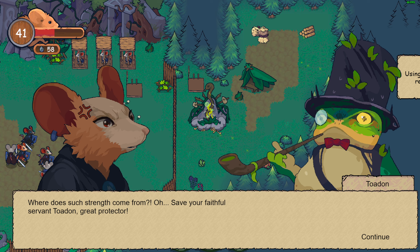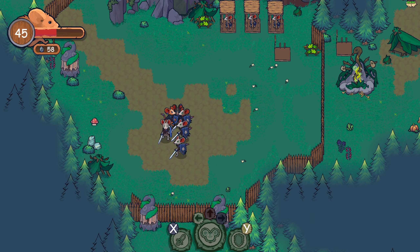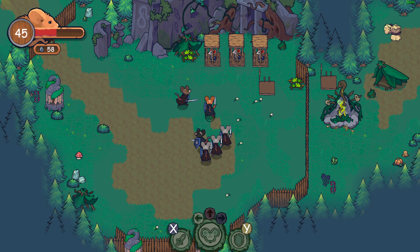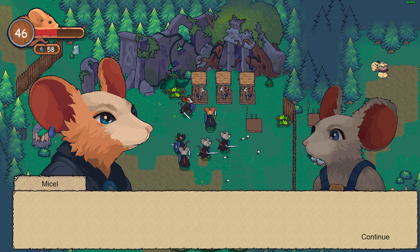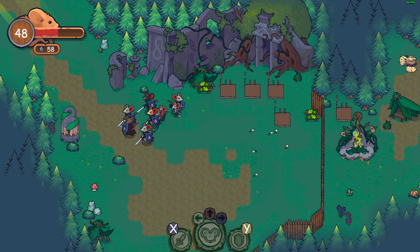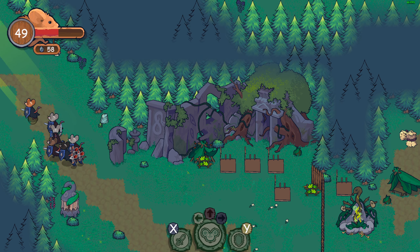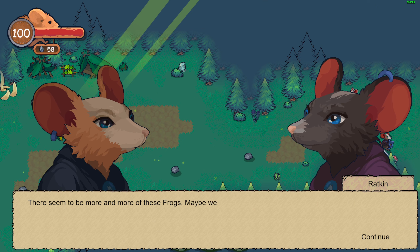Where does such strength come from? Save your fate, servant. Hold on great protector — where is this bloodthirsty spawn of Helga? What kind of sorcerer is this? Okay, let's save the freaking rats. The rats are saved! Wait, we need to escort them back.